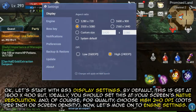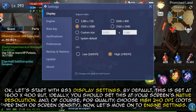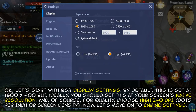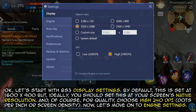Okay, let's start with BS3 display settings. By default, this is set at 1600x900. But ideally you should set this at your screen's native resolution, and of course the quality — choose High, 240 DPI.